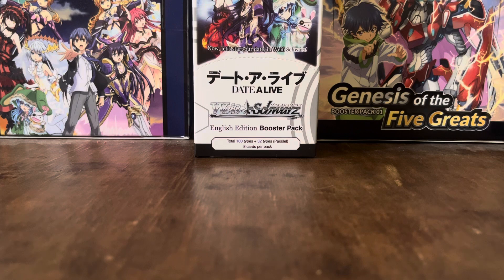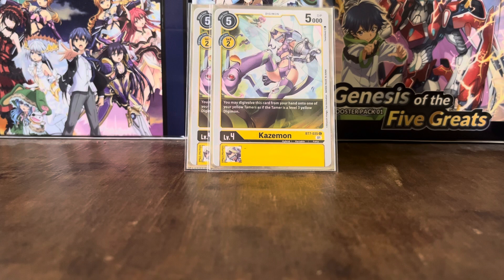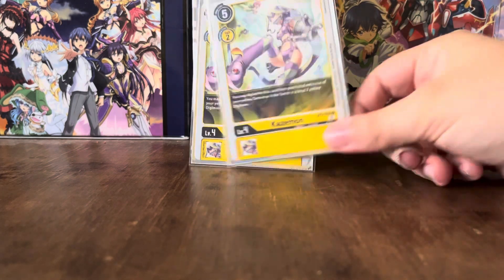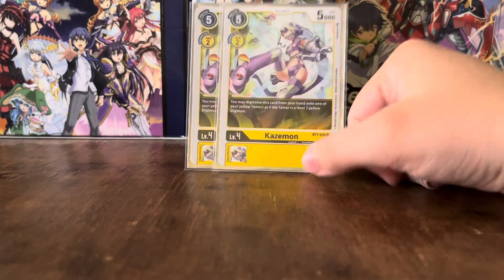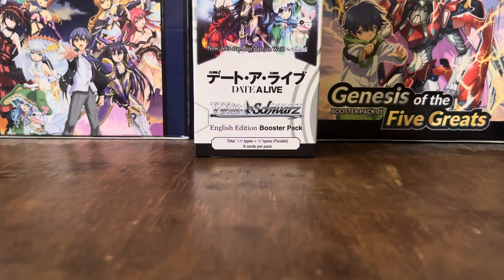We've got a hybrid Digimon — this is Kazemon, the basic yellow hybrid card. You may Digivolve this card from your hand onto one of your Yellow Tamers as if that Tamer is a level 3 Digimon. This is a great way to maybe close out a game, as you can play this on top of any of your Tamers — which you will have a lot of — for a memory cost of 2. Hybrid Digimon are very good.